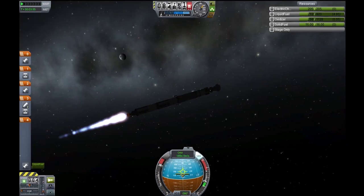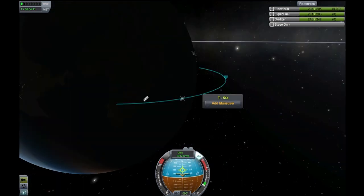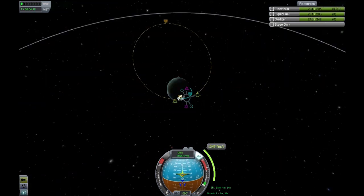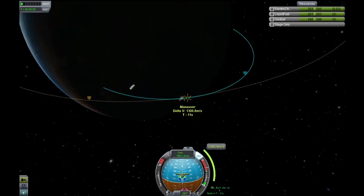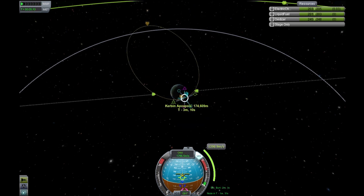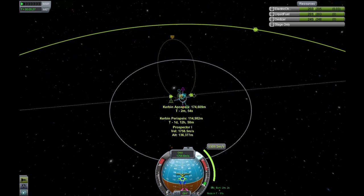I actually did send out an additional detector. I guess I should probably start by saying we're going to be doing this on Minmus — I think I mentioned that in the last video. But I did send it out just to make sure that there were resources on Minmus, because wouldn't that be fun if we got all the infrastructure set up and it wasn't there. So we sent that out and you'll see it here in a little bit.